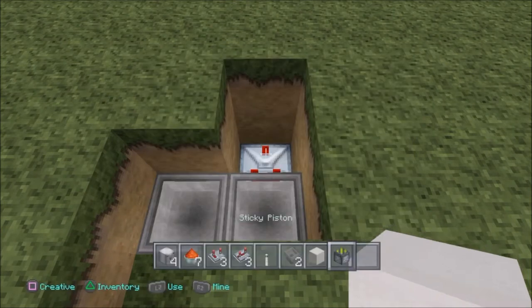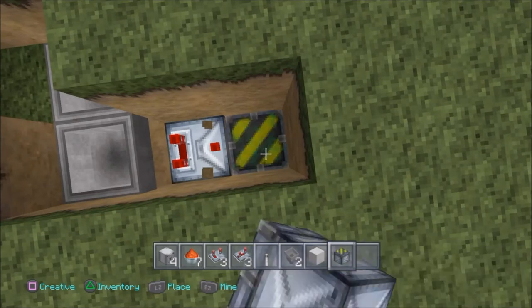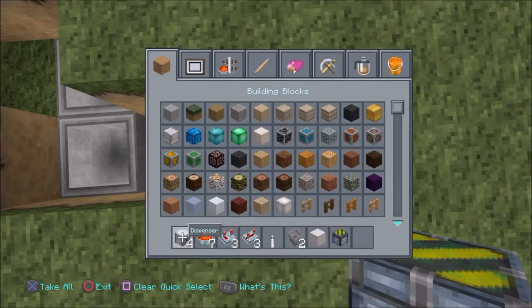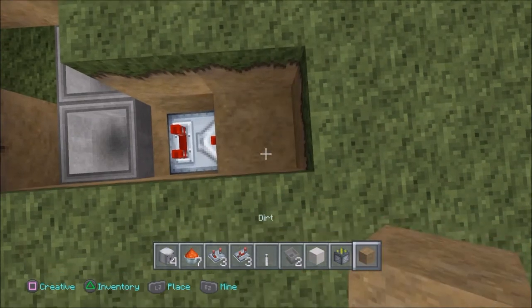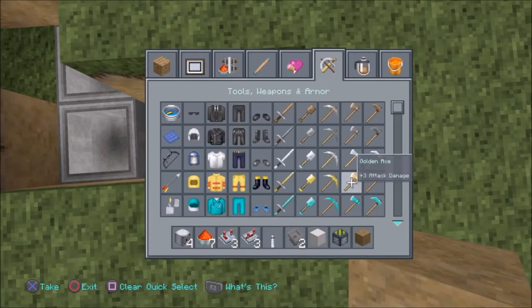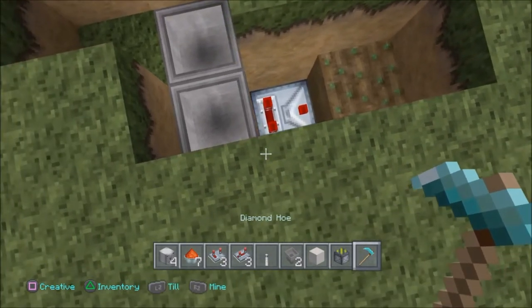Now you just want to get out a sticky piston, break two blocks down and then three blocks. Now we have a sticky piston facing up. What you want to do guys is put a dirt block on top. This is going to be our farming block, and a farm is no good without a hoe. So get out your hoe and turn it into a farming block.